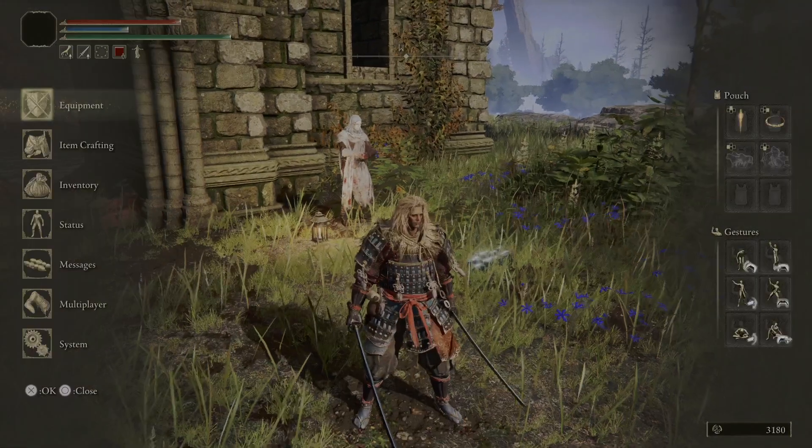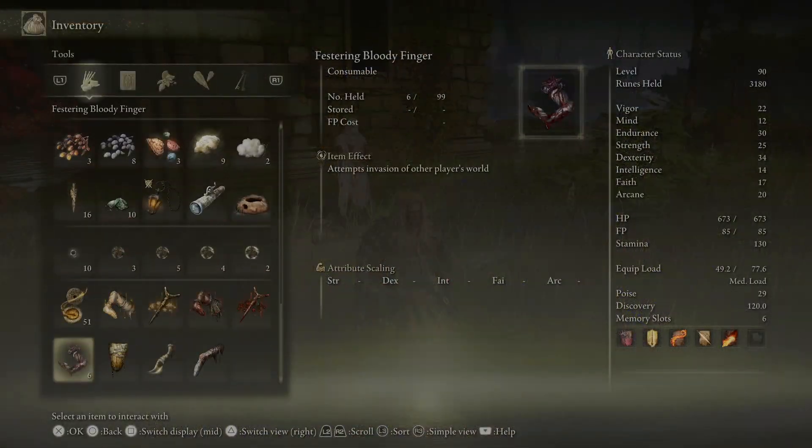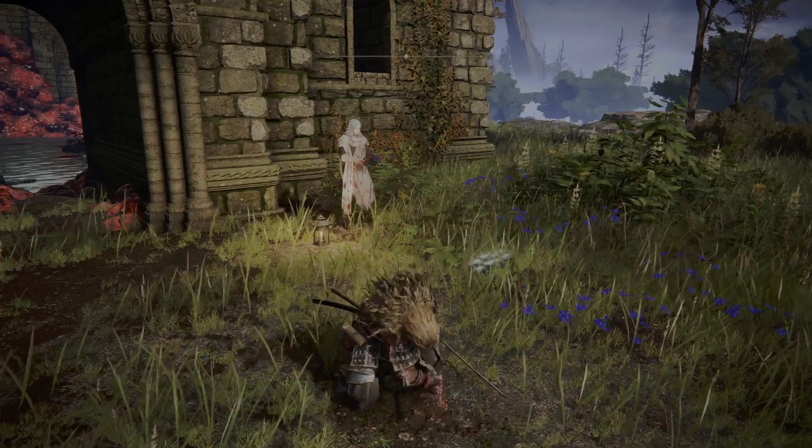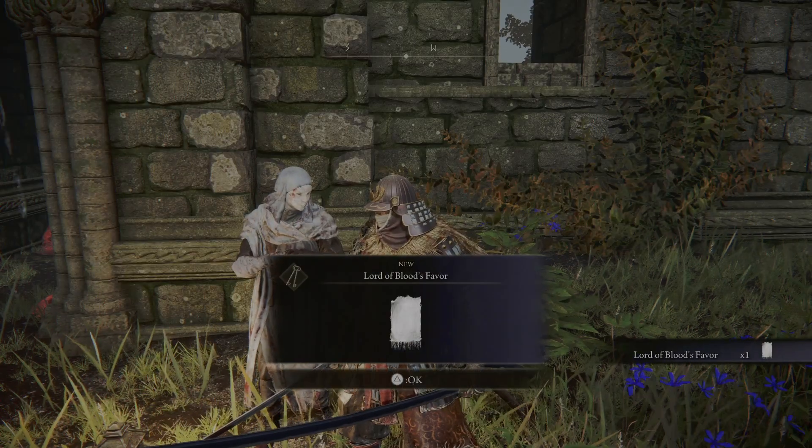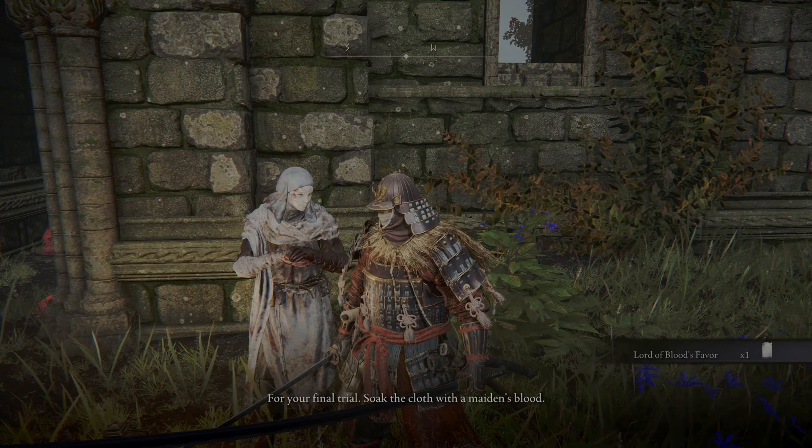Listen to his dialogue. What he will do is give you a Festering Finger, which you can use to invade other players' worlds. Once you've done that three times, then you can go back to him, talk to him again, and he will give you a cloth to soak in a maiden's blood.